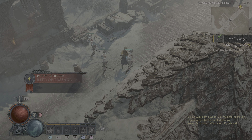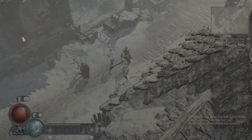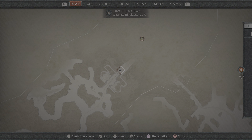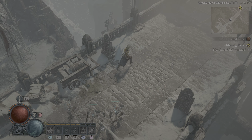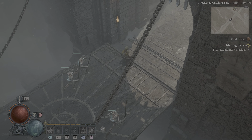Missing pieces - meet Lorath in Kyovashad. Quest complete! So we have another mission. Chapter: Missing Pieces, quest 1 out of 1, level 7. Meet Lorath in Kyovashad. I must find Lorath in Kyovashad and together we will present ourselves to the Cathedral of Light. Now the gate is open. Oh - priority quests! Introduce new features. Stable master.